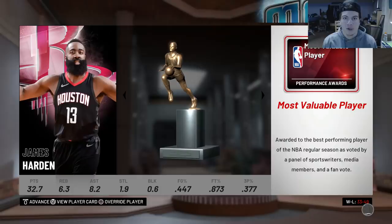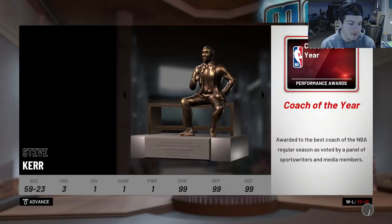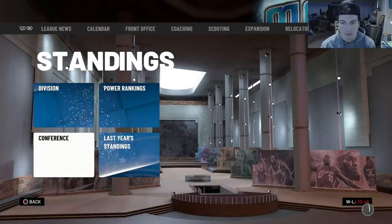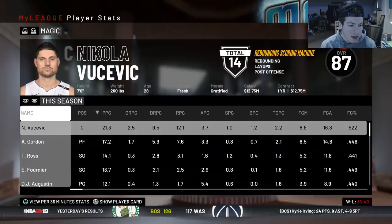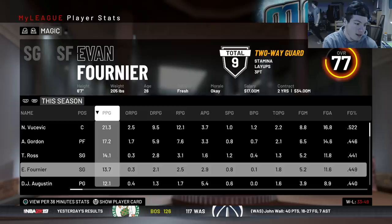We end the first season going 33 and 49. James Harden wins MVP, Donovan Mitchell wins Rookie of the Year, Schroeder wins Most Improved, and Steve Kerr wins Coach of the Year. We are not in the playoffs — we're projected at around the seventh or eighth pick, which could turn into something. Vucevic is going to be hard to trade, but I do want to get Mo Bamba some minutes. Fultz ended up at a decent rating — maybe I shouldn't have sent him to the G-League.